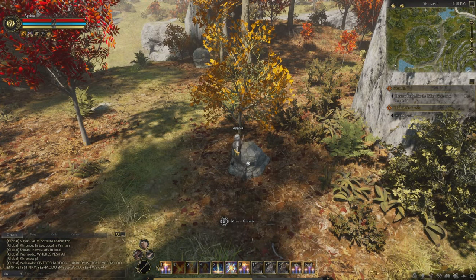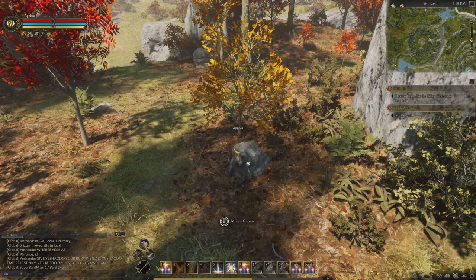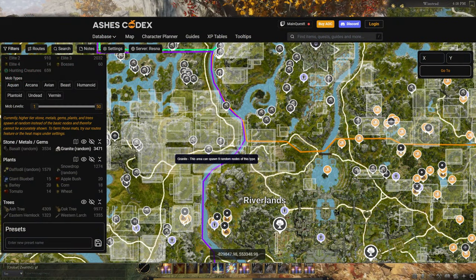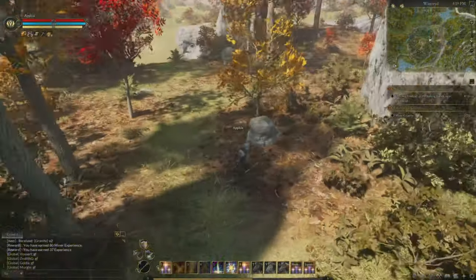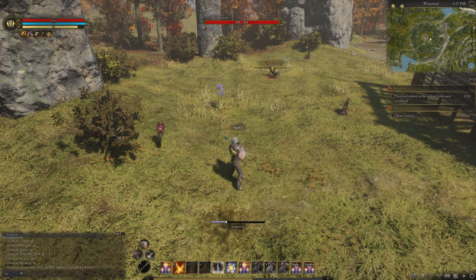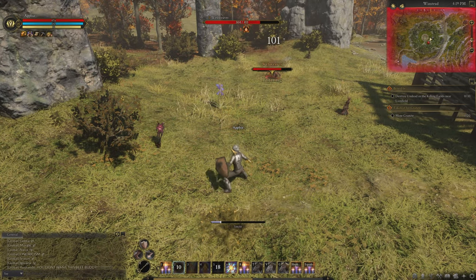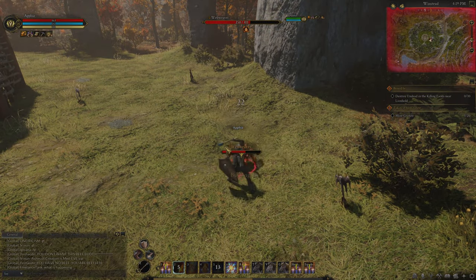Resources in Ashes of Creation are a little difficult to find sometimes. The basic mineral you need to mine is granite. And while you can look up a map and it will show you all the places that granite may spawn, that doesn't mean that granite will actually be in those locations. After spending literal hours over multiple days hunting down granite, I want to share with you the three best places that I personally have found if you are looking for granite.